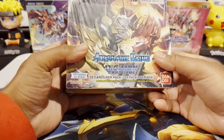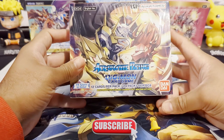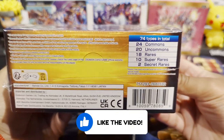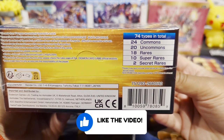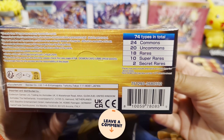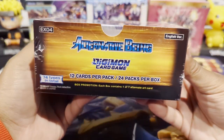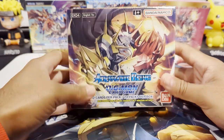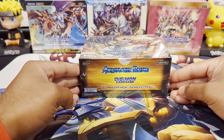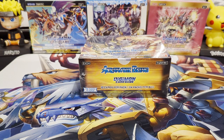How's it going everybody, Open Mango here. Today we're going to be opening up a booster box of Alternative Being from the Digimon card game. Be sure to like, subscribe, comment and share the video with someone who might enjoy these openings. This set has 74 different types of cards in total: 24 commons, 20 uncommons, 18 rares, 10 super rares and 2 secret rares. This is the new EX04 set — we've opened EX01, EX02 and EX03 on the channel so far, so here we are opening the fourth set.